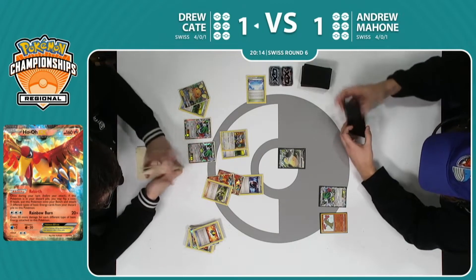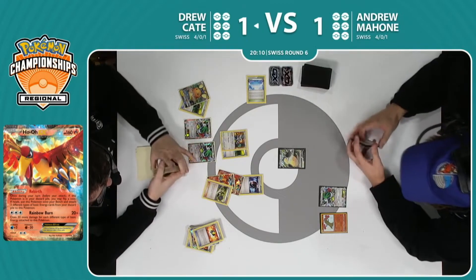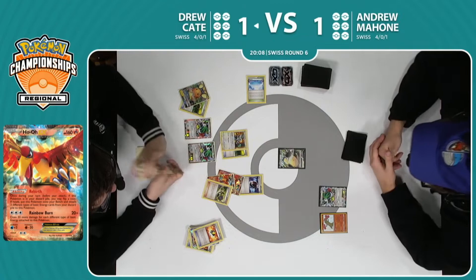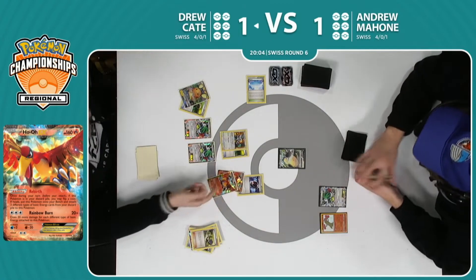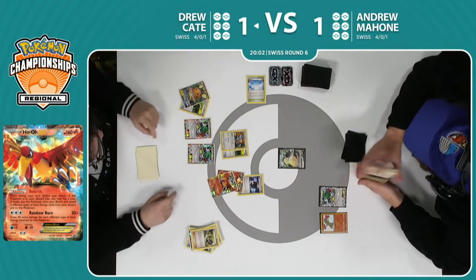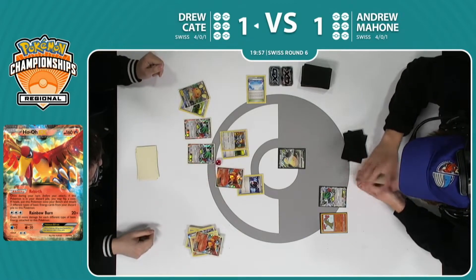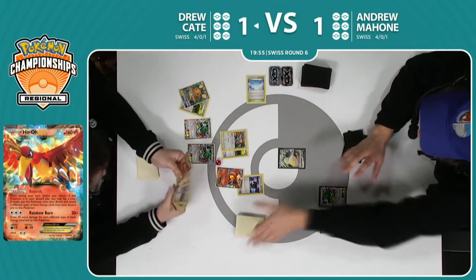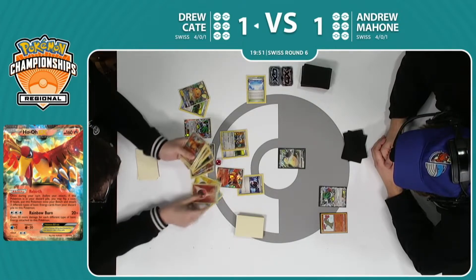It's gonna come down to this — the chain links together, maybe not in the exact most optimal way, but he did put it all together. Energies in the discard pile, Ho-Ohs in the discard pile, he has access to the Ninja Boy. Here comes the third rebirth flip of the turn — off screen for us. Oh no. Last one. It took all four, but we got there! Ho-Oh comes back into play.